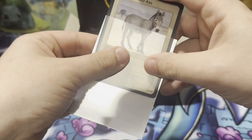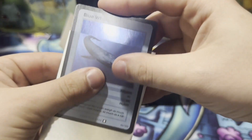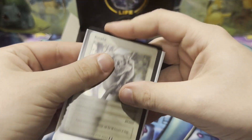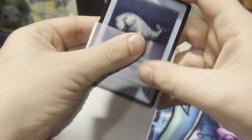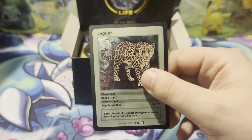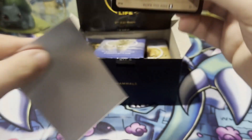So good old wild ass. We have our third different whale of the opening — blue whale. We have ourselves a koala; I think we've pulled a koala a few times. Definitely pulled the dugong a couple times — good old dugong. We have our second jaguar. We have a southern white rhinoceros, about 10,000 left in the wild.